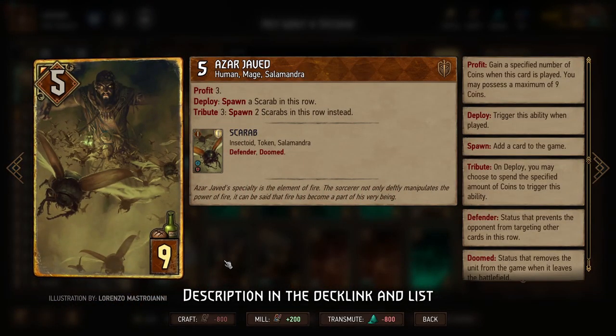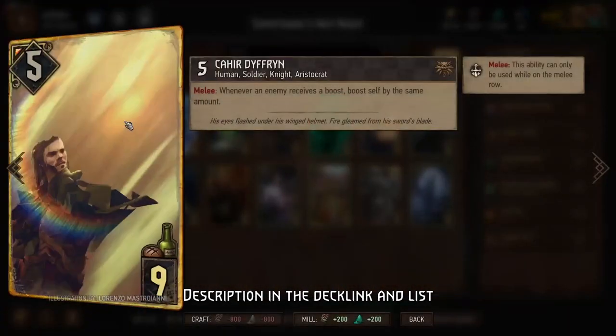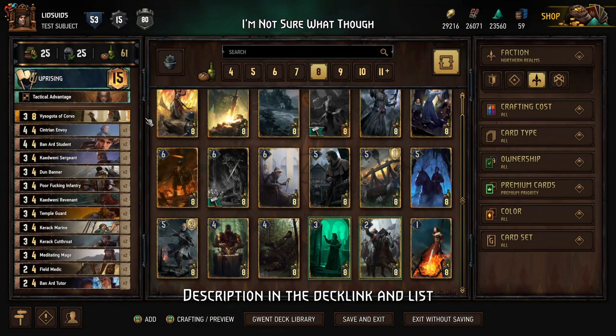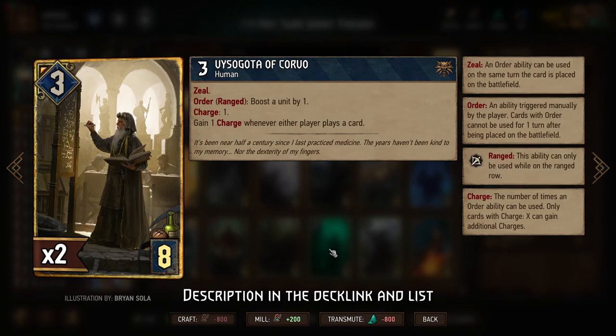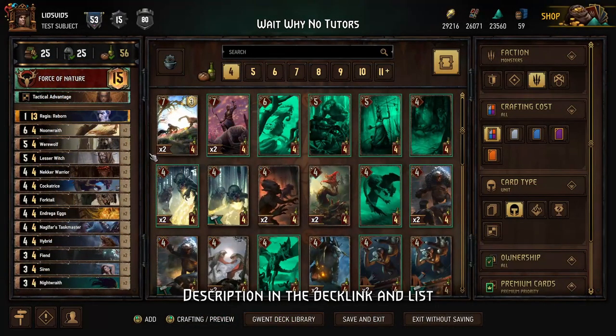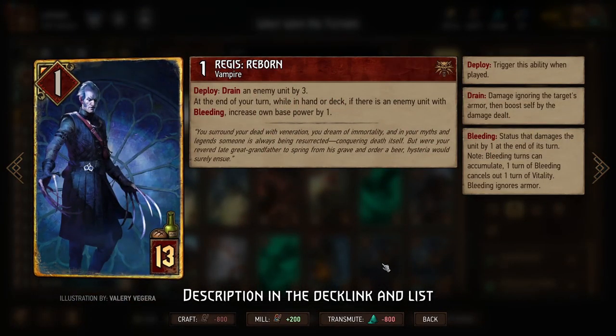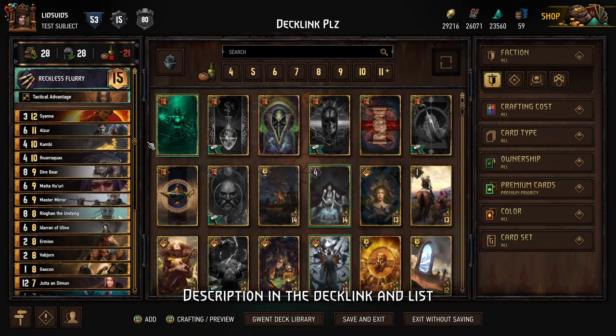We're going to want to play our Defender in the melee row to keep our units safe. That way we can play Kahir to get boosted whenever our opponents get boosted, and then we can play Visigoda to boost our opponents and get boosted from Kahir whenever we do so. We'll finish with Regis, who will get really big because of all the bleeding that we've done. Obviously it's amazing given how many awesome cards we have, so let's go see it in action.